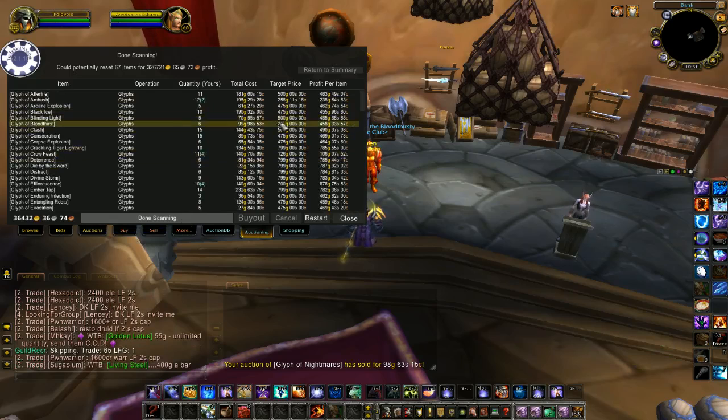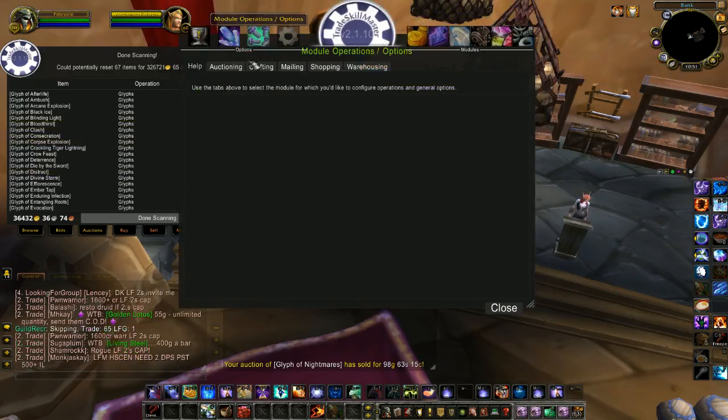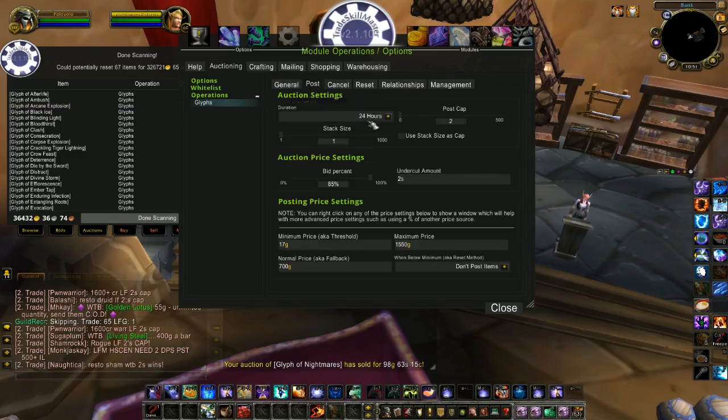So to set up this reset scan, what you're going to do is open up TradeSkillMaster, go to Module Operations and then to Auctioning. I have one made for my glyphs since that's what I use the reset feature on, and this is where you would have made your posting operation and such.